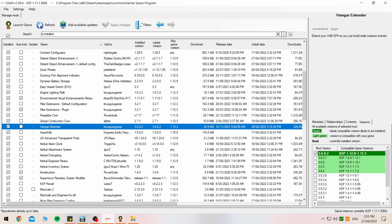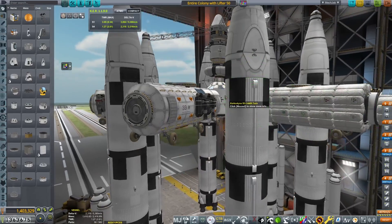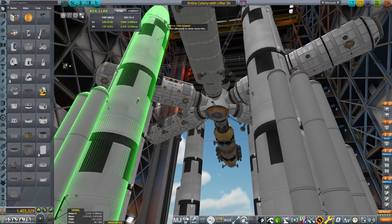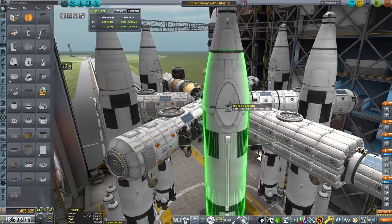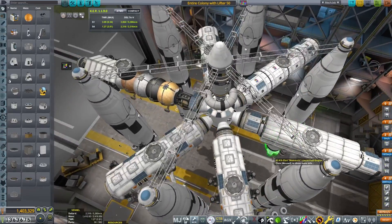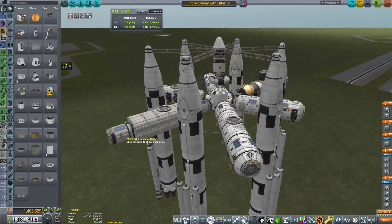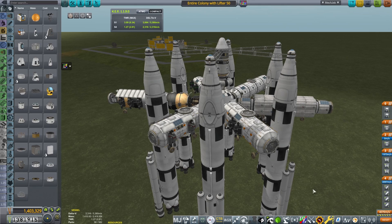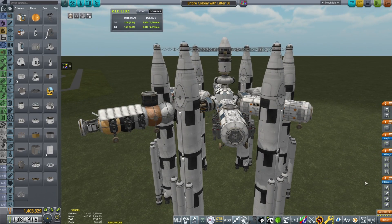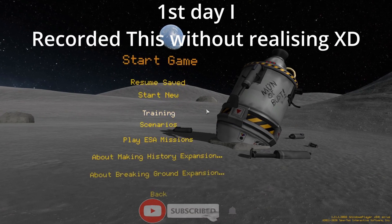Hangar Extended, before I forget, will allow you to go outside of your hangar to build much bigger aircraft. For instance, if you're building a space station that has eight different rockets that will all need to be connected and docked together in space, you want to see what it looks like all together. Hangar Extended allows you to do that while outside the hangar itself — you can go out onto the grass and build anything as big as you want. So with that being said, let's get into the game, into my visual settings, and then I'll explain some mod tools and things like that from there.